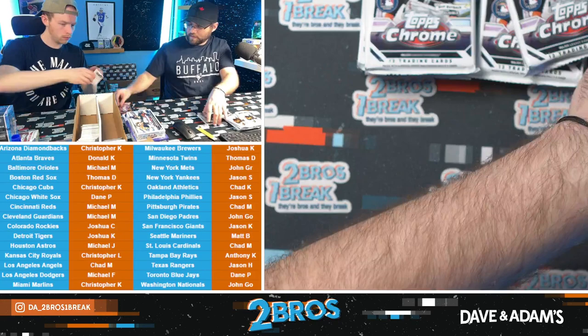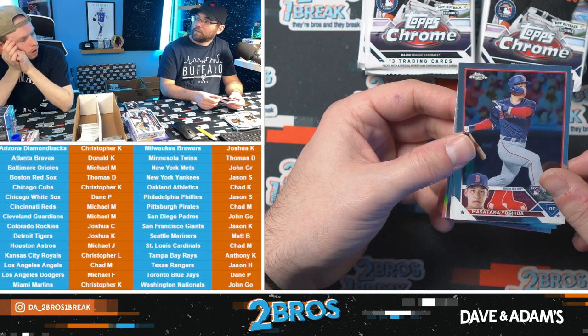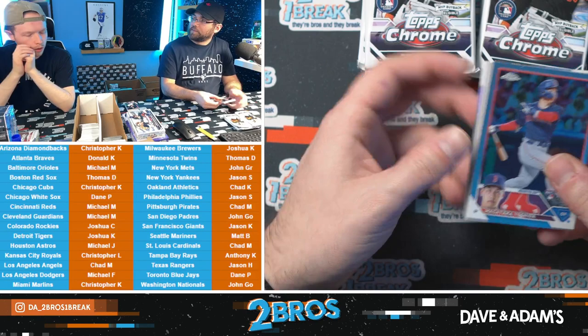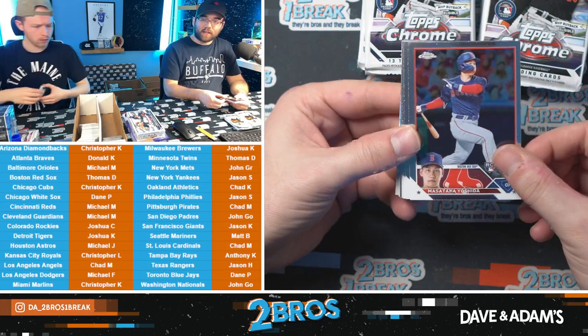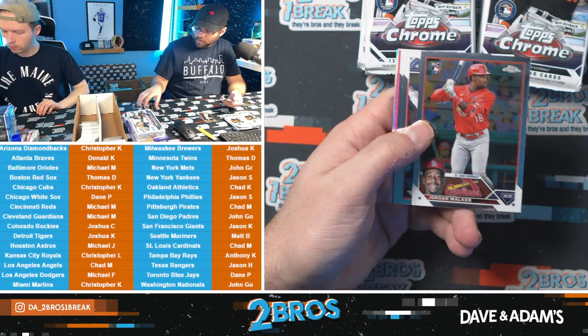Von Grissom — maybe not the newest Red Sox. What did the Red Sox give up for him? Chris Sale — that's pretty much a straight-up trade. There might have been one other piece but it was mostly Von Grissom for Sale. Masataka Yoshida Red Sox rookie, Estuary Ruiz A's rookie, Bryce Terang Brewers rookie. Not bad — nice run of rookies. Jordan Walker — it's our first Jordan Walker.